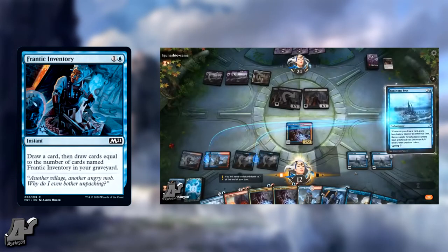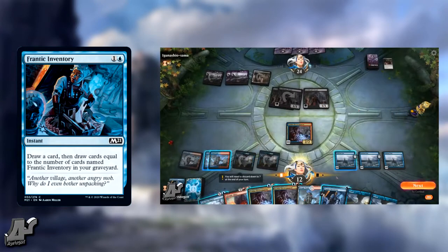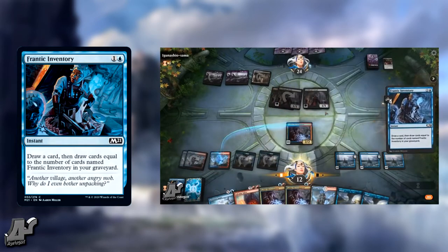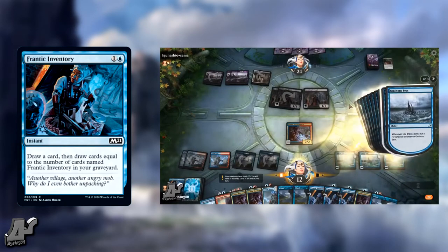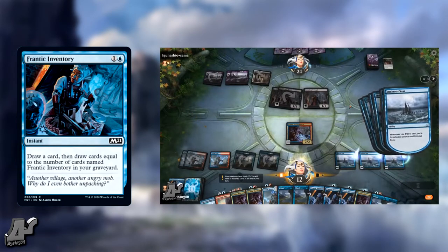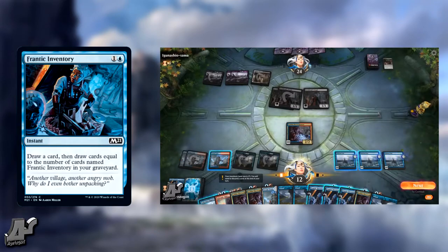What's up guys, it's Ace Gone here bringing you another card of the day. Today we have Frantic Inventory — one generic and a blue instant: draw a card, then draw a card for each card named Frantic Inventory in your graveyard.